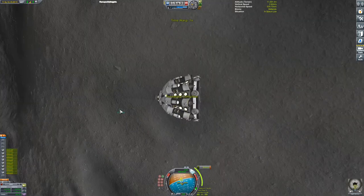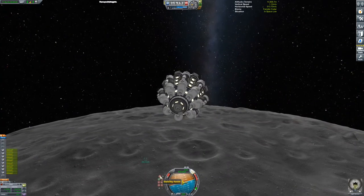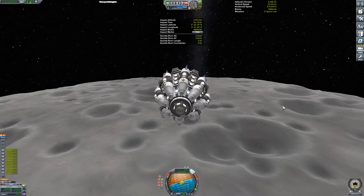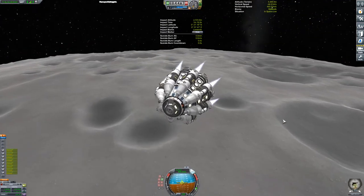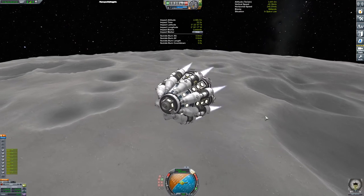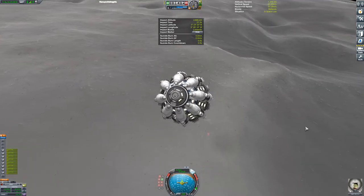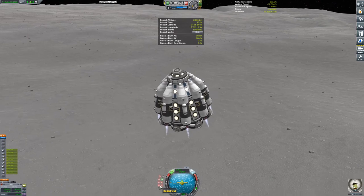Now we time warp to our maneuver node. I always like to aim to land on the day side of the Mun, especially since I don't have lights that can point down — with the surface base we need the bottom of the craft to be completely flat. I'm just trying to get ourselves on a nice slow touchdown. I end up landing with about 98 meters per second of fuel left. I was trying to land right near a crater because eventually I want to send up a huge rover, and it'd be cool to go inside craters. But I ended up landing just a little too close to the crater, which caused the base to land on a slant.